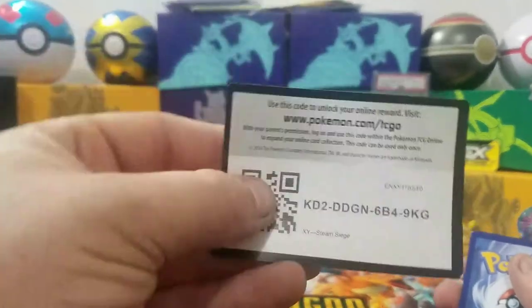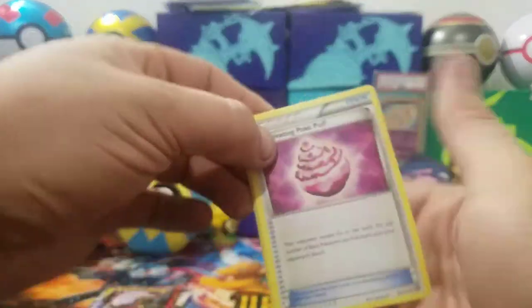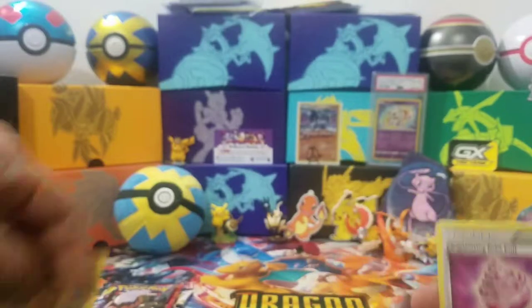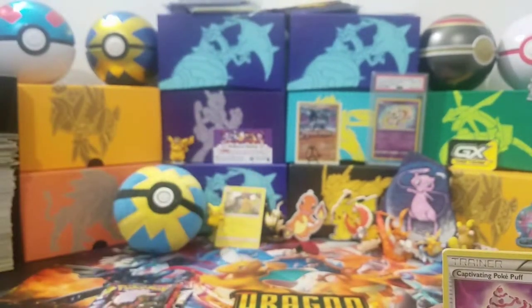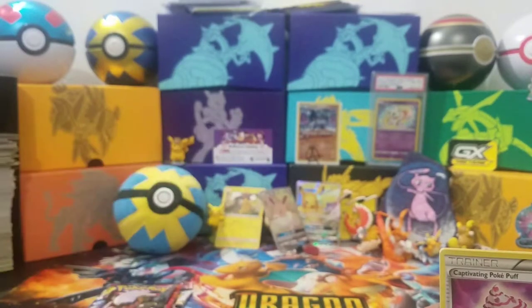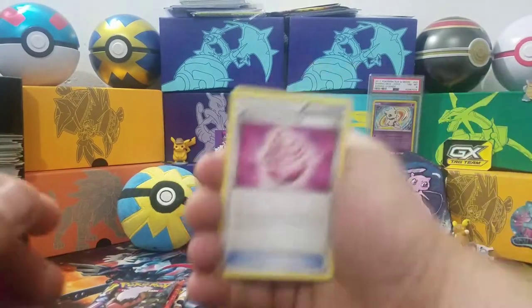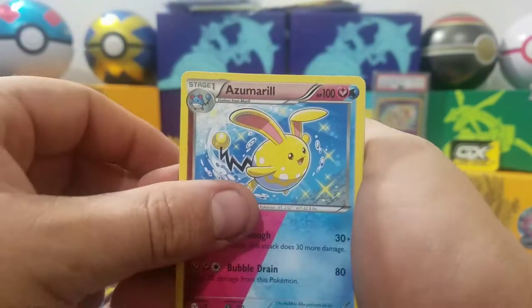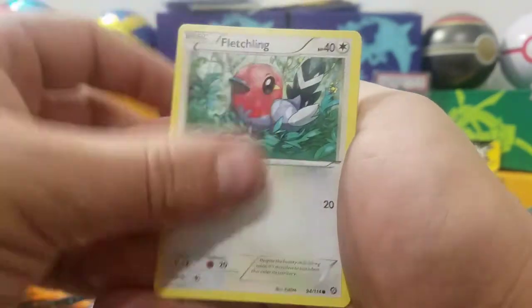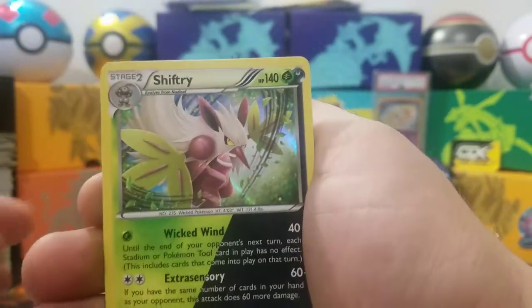I don't think the code card matters on this one — take it, let me know what you get. Starting it off with a Captivating Poke Puff. Putting the Pikachu GX full art and Eevee promos up here — feeling like those are going to be good cards. We got Captivating Poke Puff, Azumarill, Fletchinder, Chimchar, Clauncher, Fletchling — the reverse is a Steelix Spirit Link and the rare is a holo Shiftry dual!